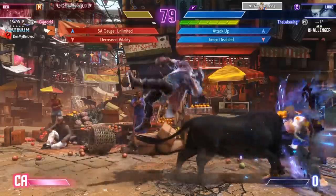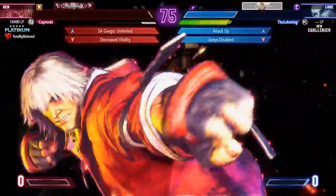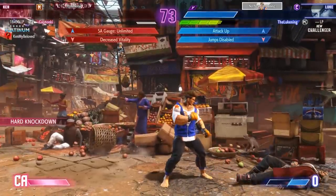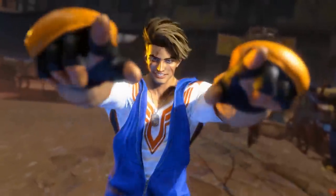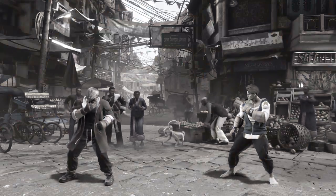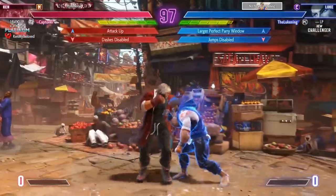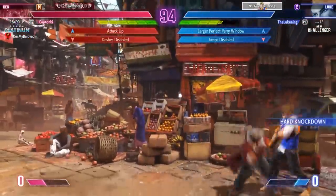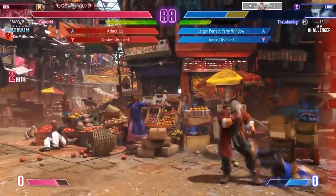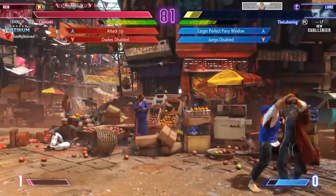Here come those bulls — Luke can't jump away, his guard's broken. He's going to raw level three, but it's getting parried. Katonky goes down, jumps disabled for Luke, but Katonky couldn't get away. But this is first to two. Katonky can't jump but his attack is up. What did it say for Luke — a larger perfect parry window? This guy's just going to be like Daigo, he wants to parry everything. But Katonky's not going to give it to him — he's going to grab everything. The Lukening kind of got bad drops on this one. He can't jump, but he just parried that bull perfectly.